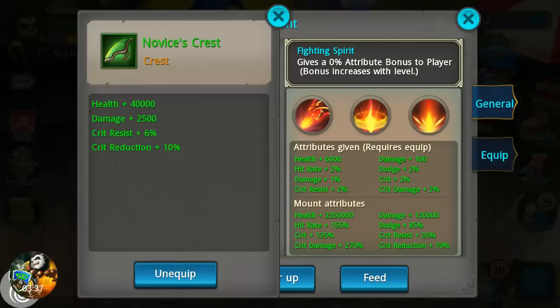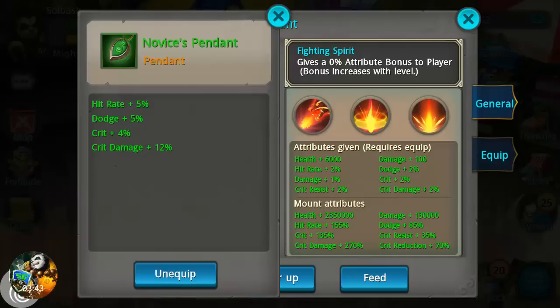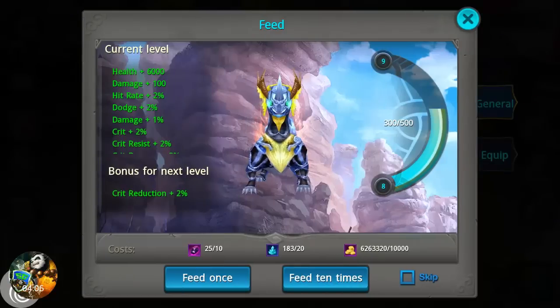You're gonna get: 40,000 and 2,500 damage, 6% crit resist, 5% hit rate, dodge 5% crit and crit damage 4% and 12% respectively, 60,000 health, 5% dodge, 4% crit resist and 10% crit reduction, and 2,500 damage, hit rate, crit and crit damage from the one we were just farming.